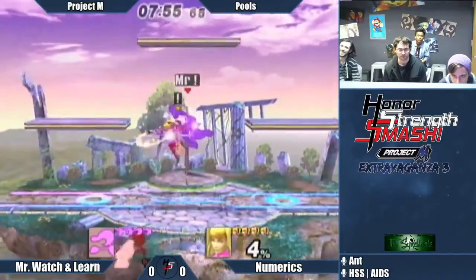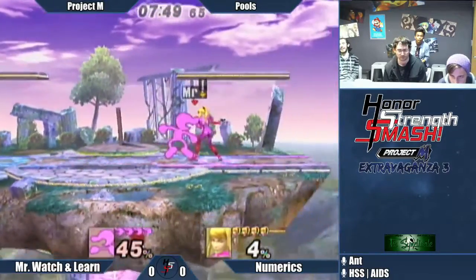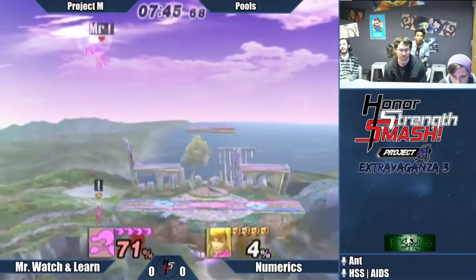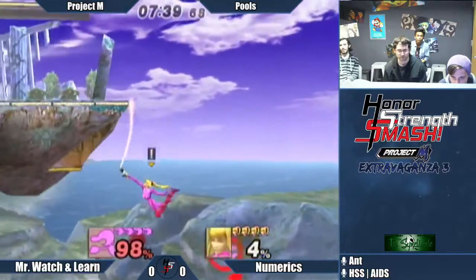They're going right into the attacks. The universe side B is great for spacing and dueling for ZSS — really catches people off guard, and it hits really low. So against characters like Game & Watch, Kirby, and Jigglypuff, you can hit them while they're crouching, and as long as they're at a high enough percent, they can't crouch cancel it, and it'll lead into Bair.